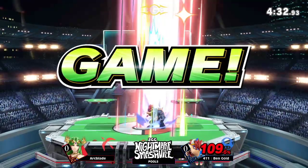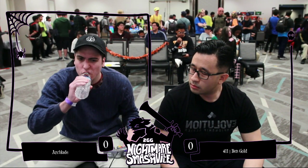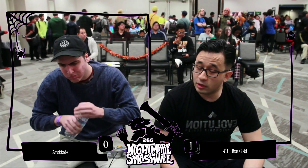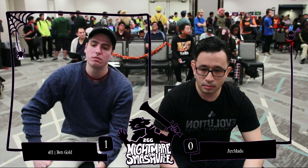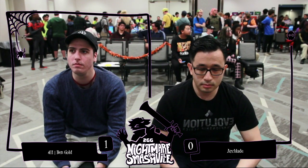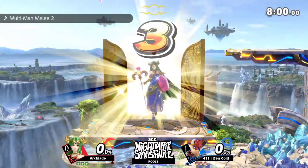I love the patience by Ben Gold for that recovery. Reverse up tilt — very clean play. Arc Blade going for too many empty hops with no aerials, no mix-ups, that far from your opponent. You have to understand — you usually go for those empty hops when you have a little bit more advantage. Are those tags on the right sides? No, they are not. I've just received confirmation. Ben Gold showing him the 411. Bowser, not that bad against Palutena if you play it right, though. Game 2, Battlefield.